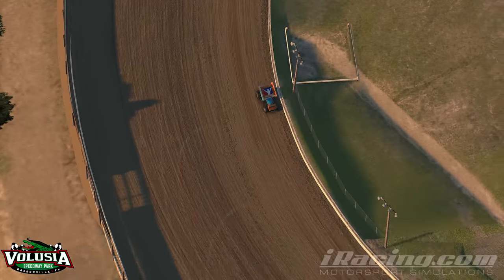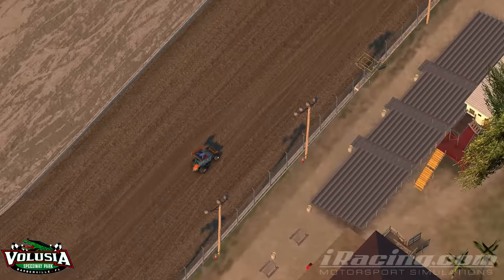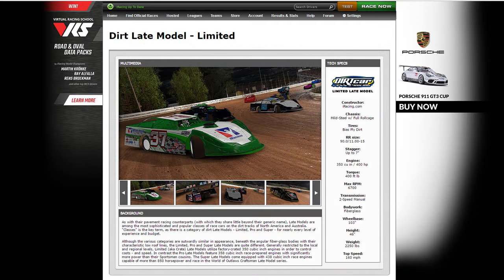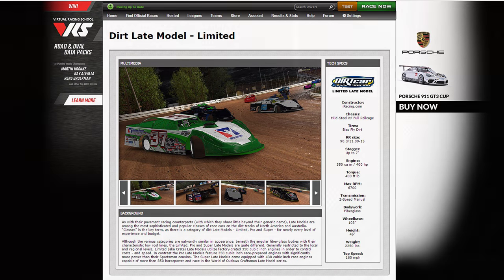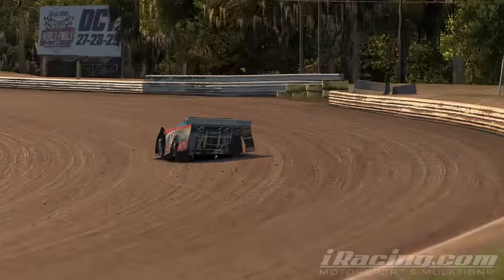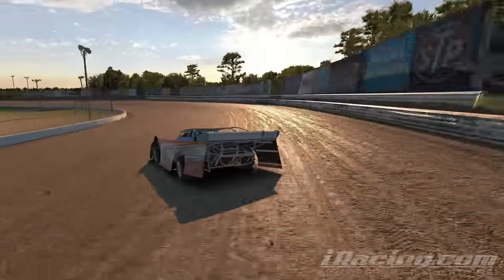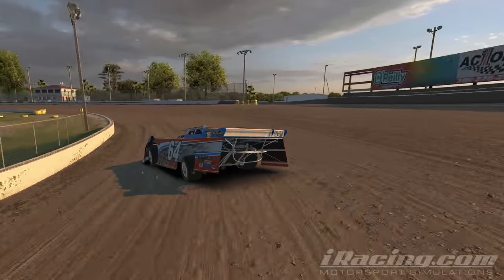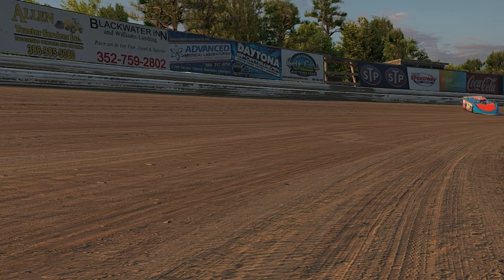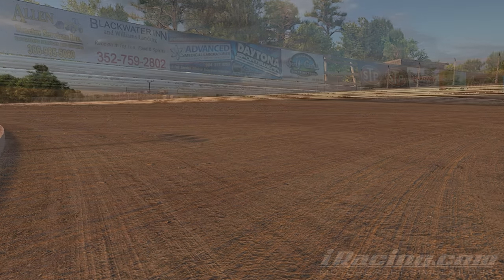Volusia is dubbed the fastest half mile in the world, and you will find out why when you get to driving it. The new car models available for the dirt genre of iRacing come in two different models with three different levels per car. First, we have the dirt late model — the classic short track oval car seen across the nation at your local track. The limited version starts things off with a 350 cubic inch V8 that produces 400 horsepower, with the car weighing in at 2,250 pounds and capable of speeds up to 160 miles per hour.